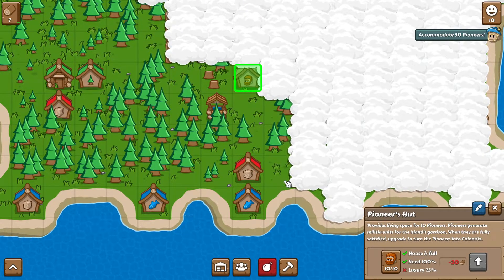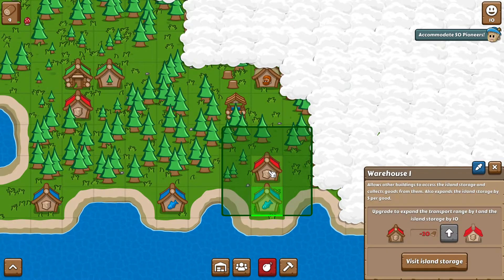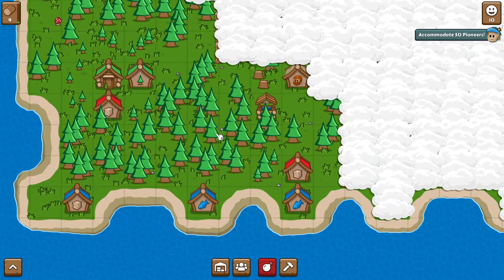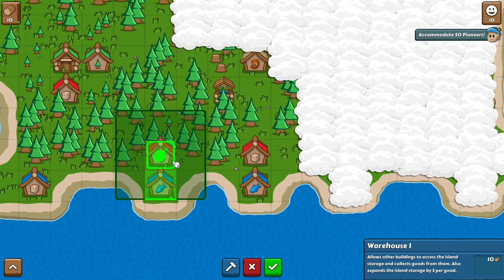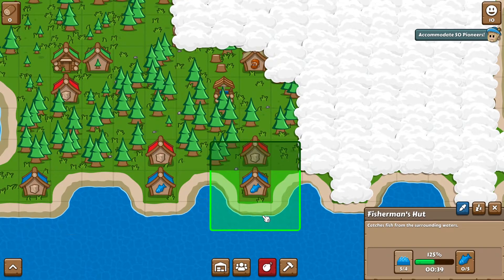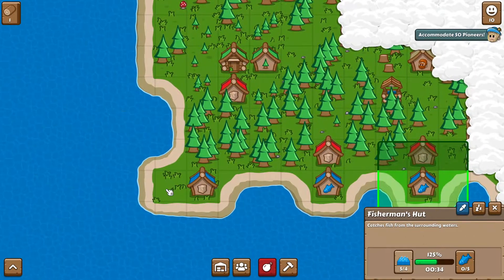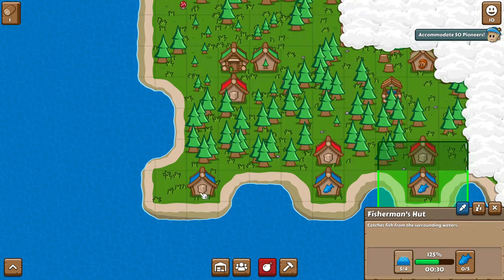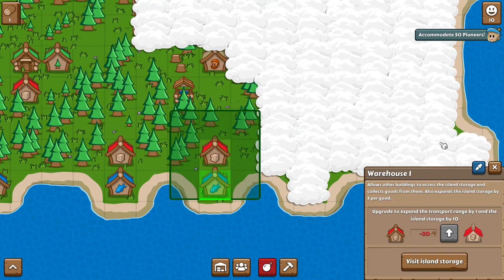The way it looks like it works is if you have something hooked into your warehouse. We're going to have to build another warehouse. We're now doing double fish — it's at 125%. Each nearby warehouse tile seems to give you 25%, so three connections gives 125%. You could get up to 150% with more positions. It doesn't look like you can move buildings. Right now we need to get 50 pioneers.